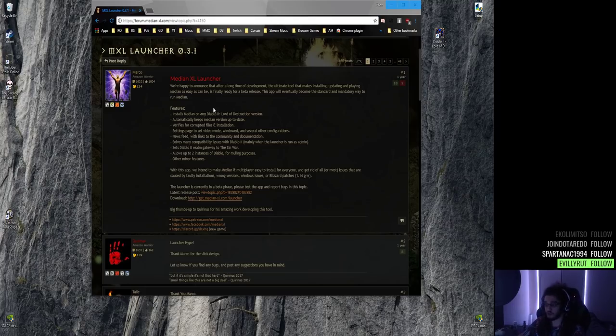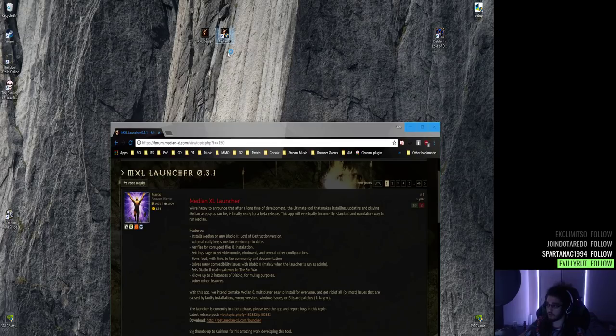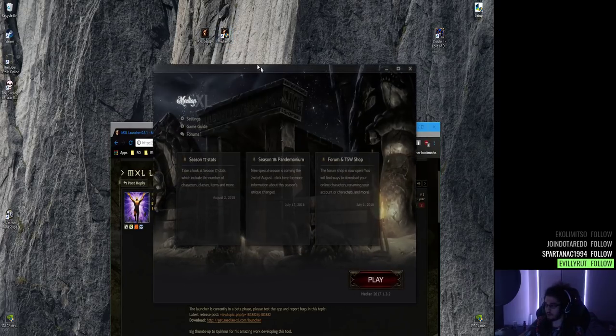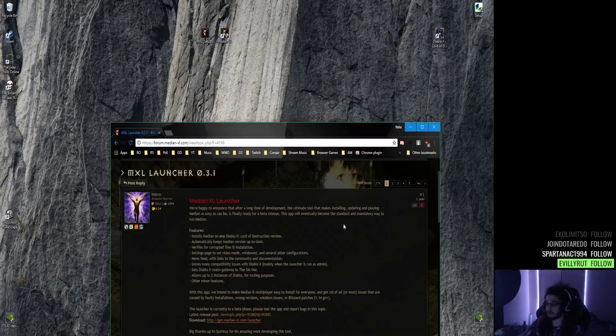It's super easy — all you gotta do is follow this forum guide. TL;DR: you just need to have Diablo 2 and Diablo 2 Lord of Destruction installed, download their launcher, and literally double-click it. I have it installed on my desktop — the launcher starts, it installs in about five minutes, then you hit play. It's literally that simple.